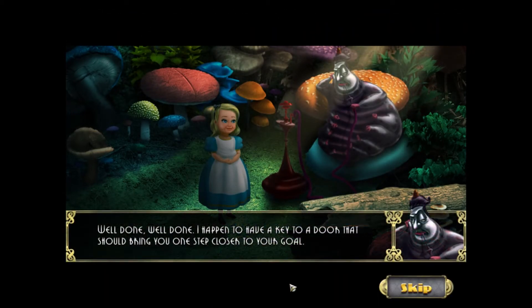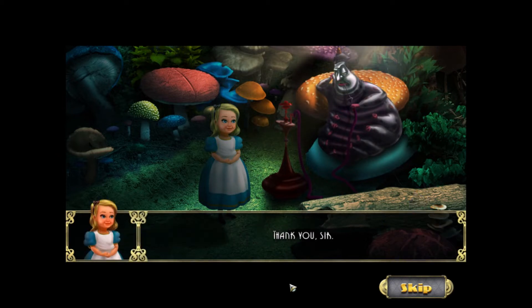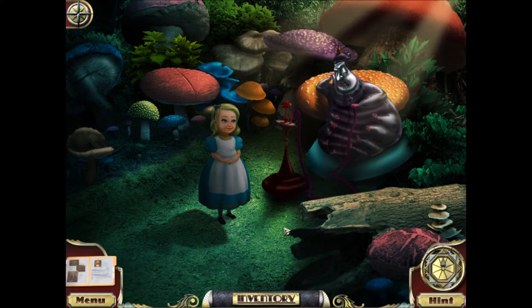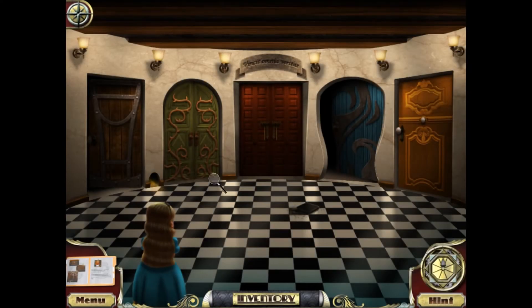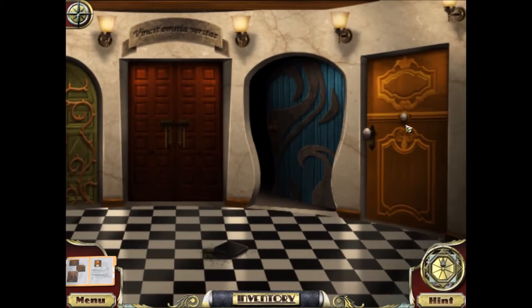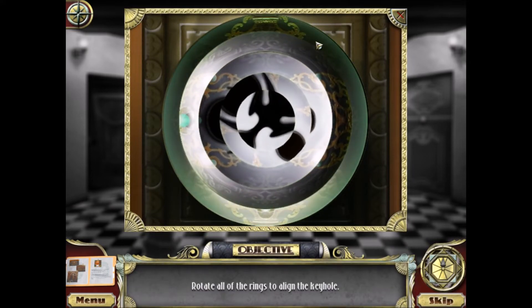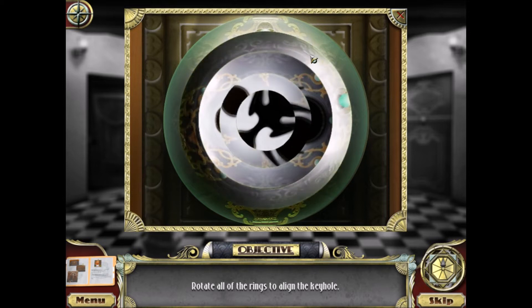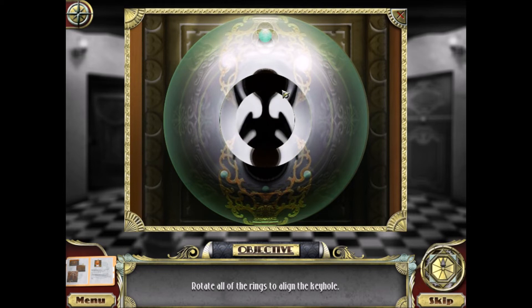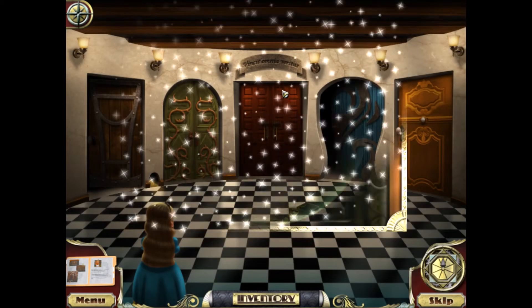Well done, well done. The caterpillar gives us a key to a door that brings us closer to Alice's home. The key ring puzzle requires rotating the rings to form the keyhole. The one in the middle just spins — oh, there we go. That wasn't so bad. We're going to meet the Duchess, Alice — for the Duchess, an invitation from the Queen to play croquet.